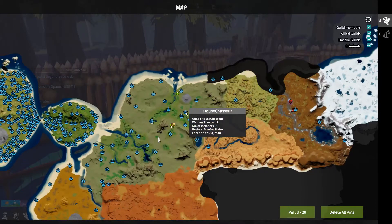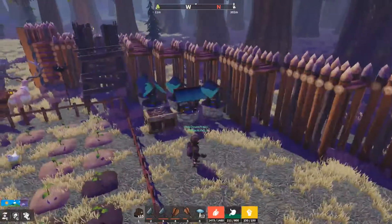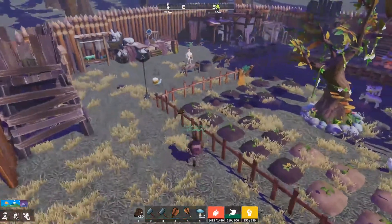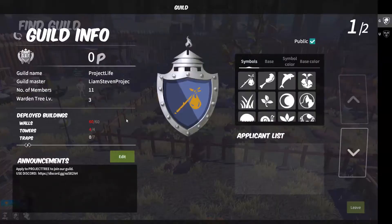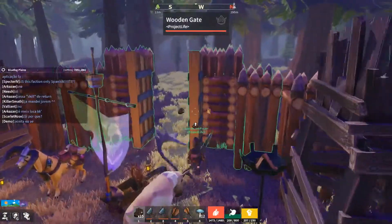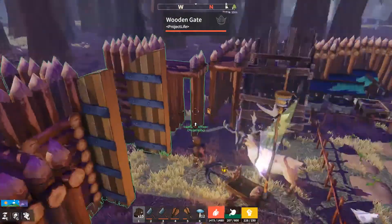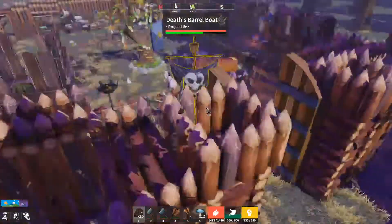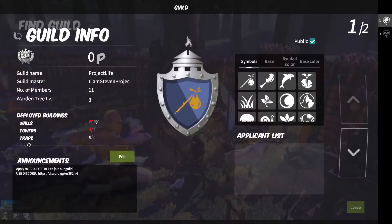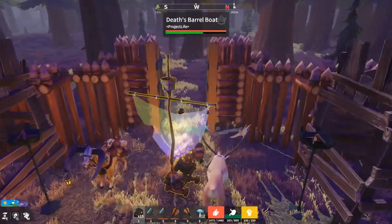Our friends over here in House Chassier have a 19 by 19 base. That's 72 walls — I don't understand how that works because when you upgrade you can only get 65. So what I'm thinking is somehow it hasn't counted their gate. So I'm going to possibly try to redesign this once we upgrade our tree — we're gonna put 65 walls down, so we'll be at 65 out of 65, but then we're also going to try to add the gate.